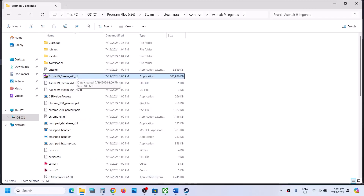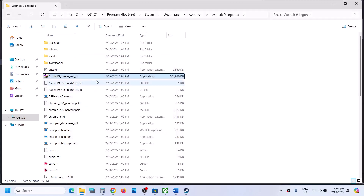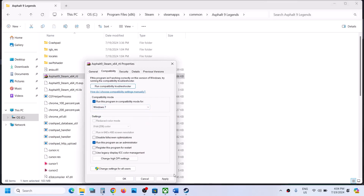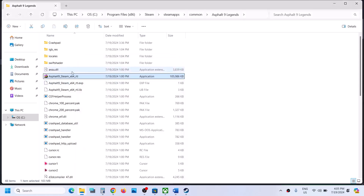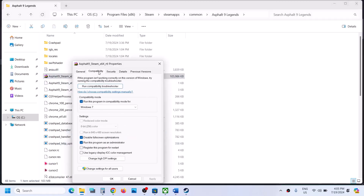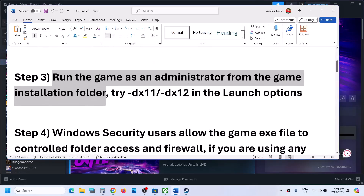If that does not work, go back to Properties and try selecting Windows 8 compatibility mode, hit Apply and OK. Still not working? Go back to Properties and select Windows 7. If still failing, check 'Disable fullscreen optimizations,' hit Apply and OK, then launch the game. If none of these work, uncheck all those boxes and move on to the next step.